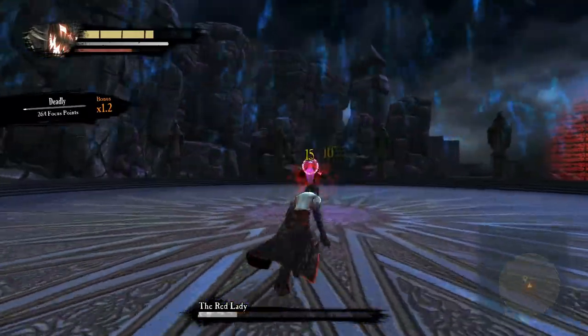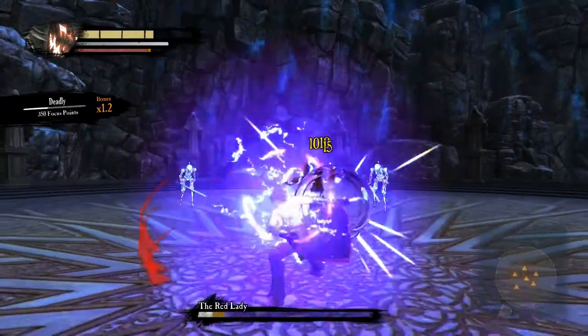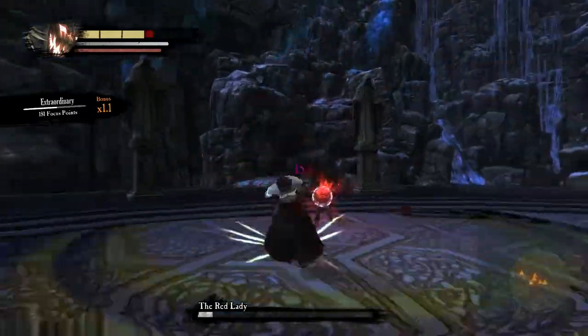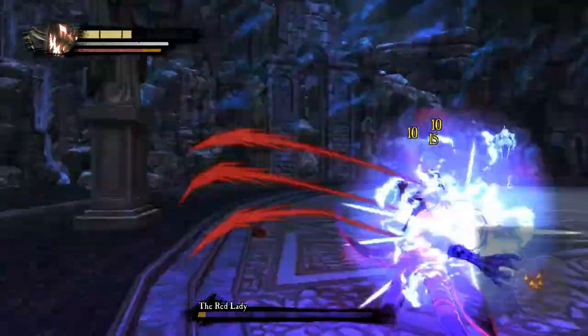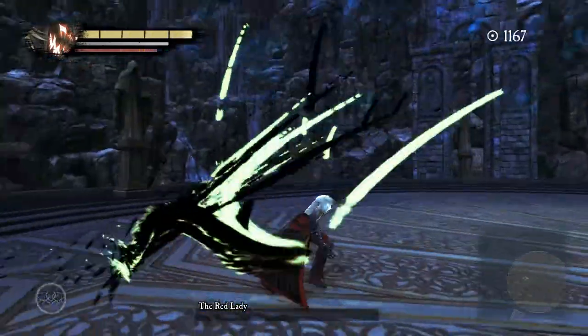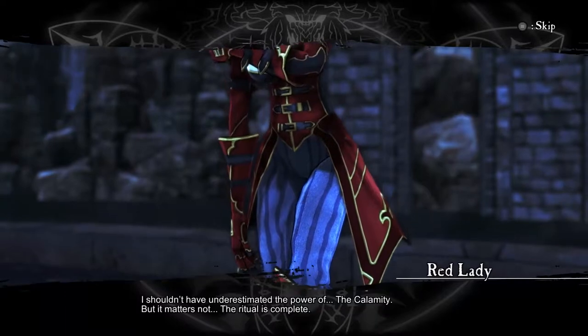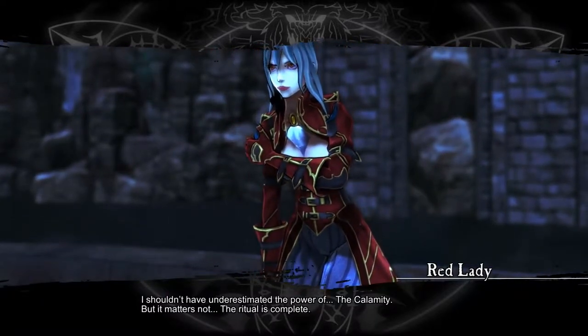One of the first and most useful abilities I usually unlock is one that reduces the amount of ki needed to dodge and increases ki regeneration, making it so you can almost always dodge even without a full ki bar.